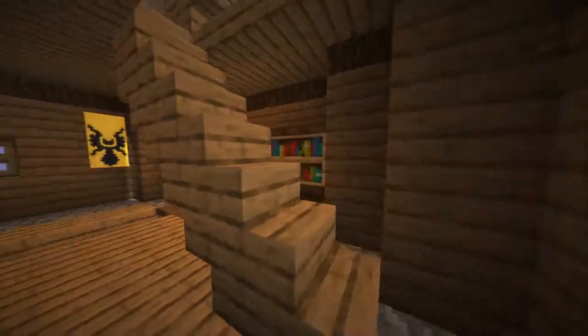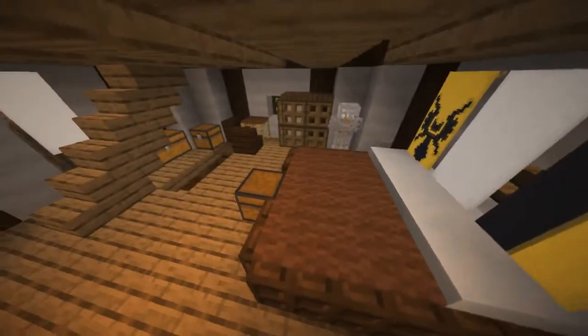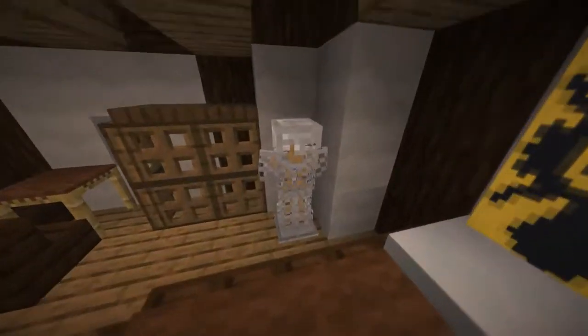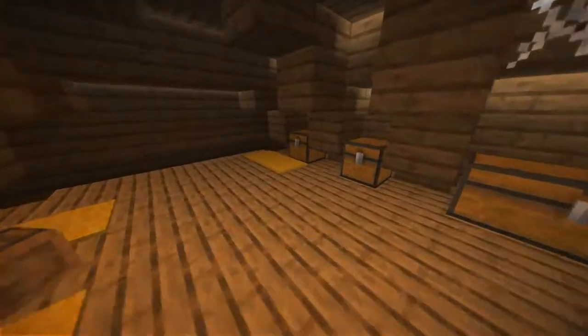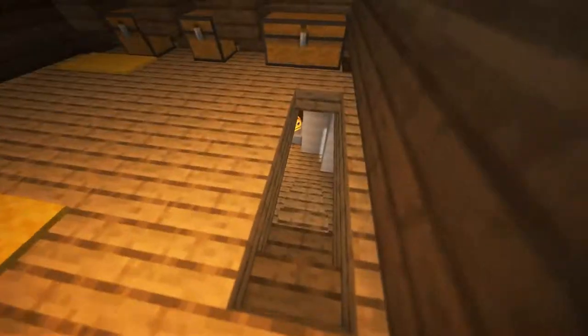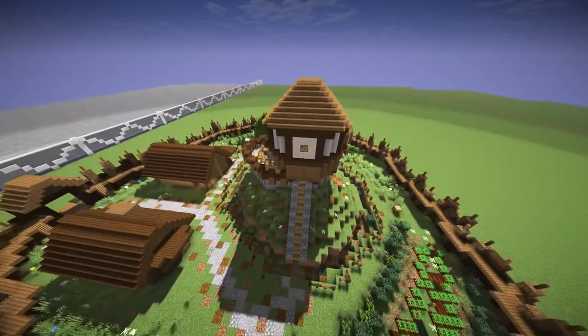Going up, we have the main bedroom where the family sleeps — a family bed, the lord's armor, and a small table. And up here we have the servant quarters where the servants sleep. That's it for the interior of this building.